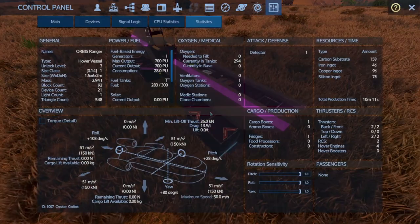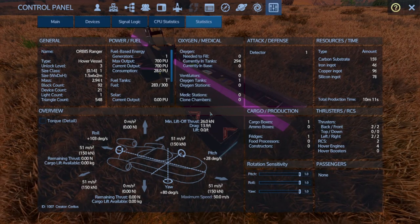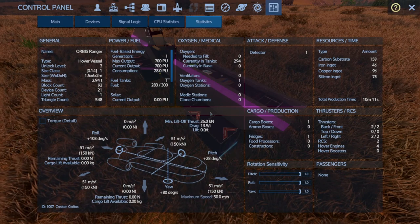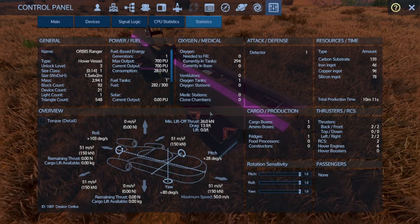Check this out — it only takes 159 carbon substrate, 46 iron ingots, 96 copper ingots, and 78 silicon ingots to create. Not only that, but it only takes about 10 minutes to actually fabricate.